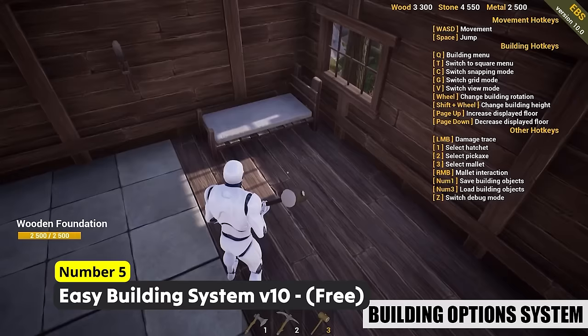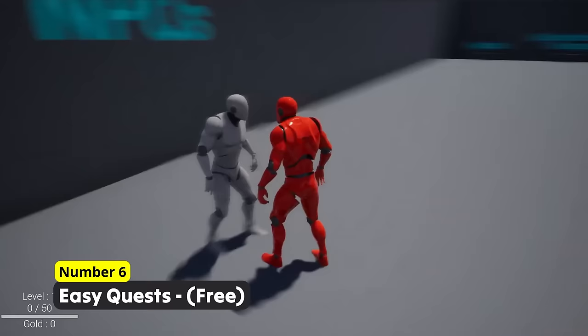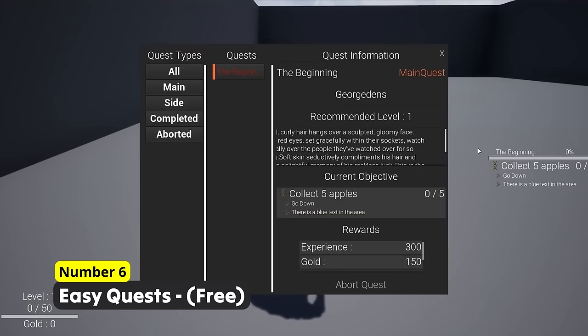Dear Traveler, may I send you on a quest? Number 6: Easy Quests. Using this, you can easily create quests for your players to accomplish. Easily tweak the system so it is exactly like you imagined and fits your game perfectly.